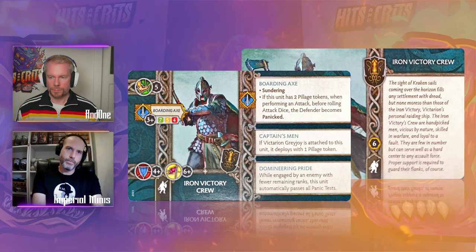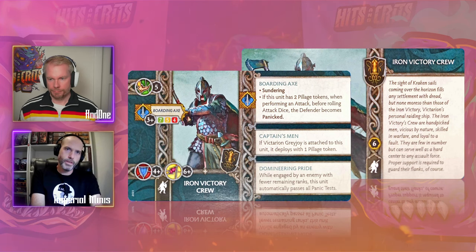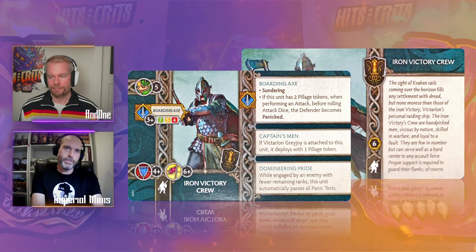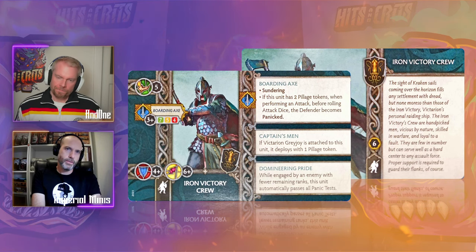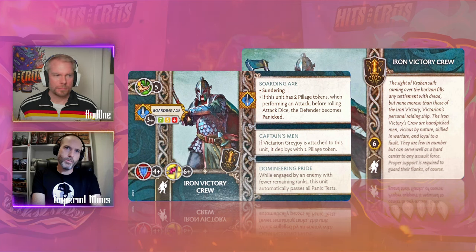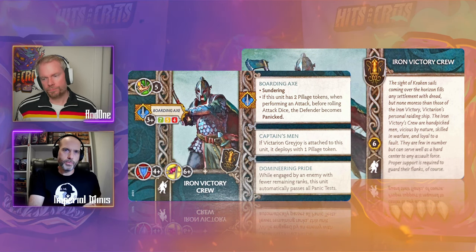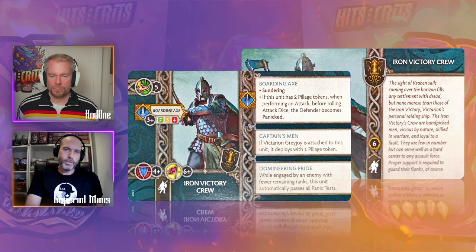With Victorian attached, they start with one pillage token, going immediately from six-plus morale to five-plus morale — putting them in the elite morale tier. Domineering Pride is one of those abilities that's a nice to have but not something you want to pay for, because you can't always control the circumstances. For me it's like a half-point ability — very situational. When I look at whether to take this unit, I'm almost not considering Domineering Pride; I'm looking at the base stats, the panic token pilage ability, and Sundering.